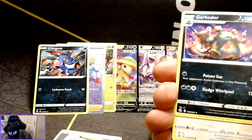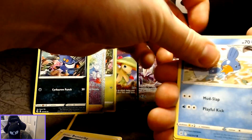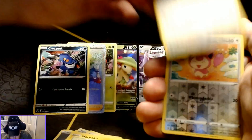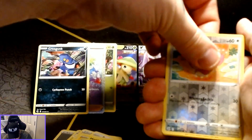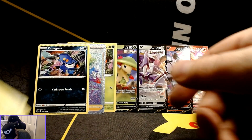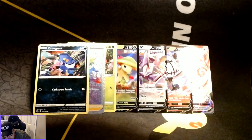That's got some nice color to it — I like that Garbodor. Alright, Skitty is a reverse holo with Zeraora as the non-holographic rare card.